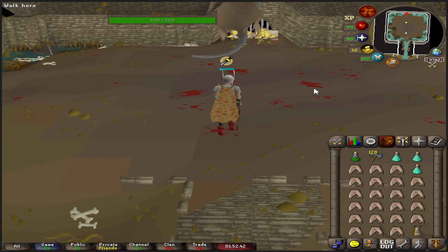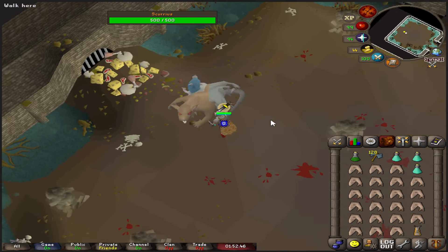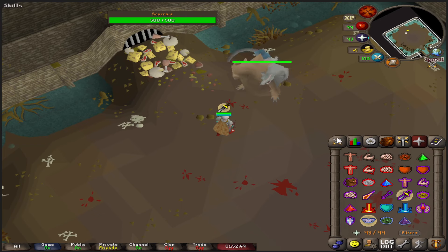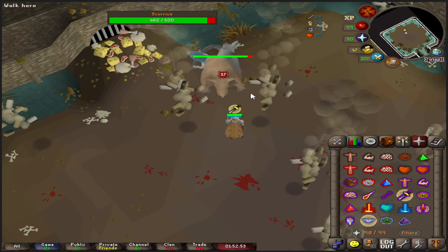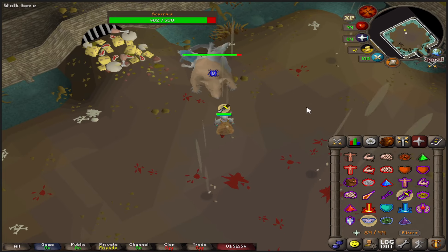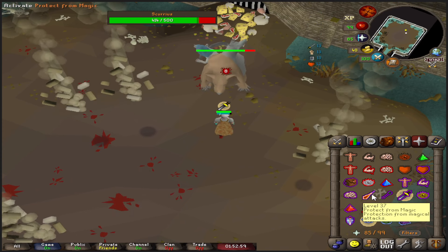Protect from melee running in. He'll do his brick attack — swipe attack — so just dodge when you see the bricks falling down. Move a square, move a tile over, and it won't hit you. This is phase one with Scurrius, so keep moving around and attacking with your melee.